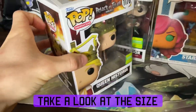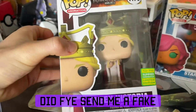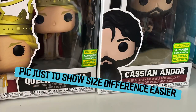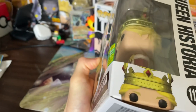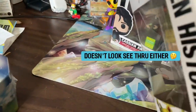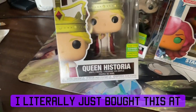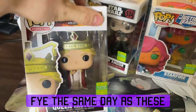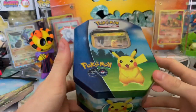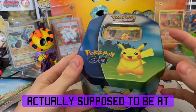Take a look at the size comparison — did FYE send me a fake pop? Like, why is this sticker like this? It's coming off the box and I literally just bought this at FYE the same day as these two. Anyway, I removed the shrink wrap, but I thought this promo was actually supposed to be a tin-exclusive promo.